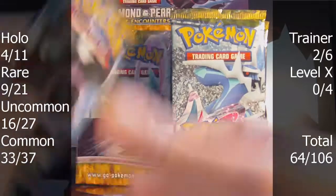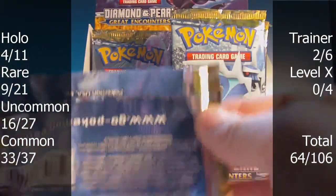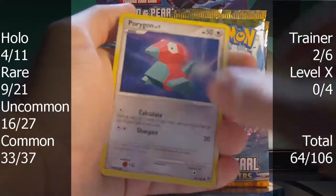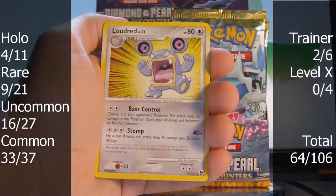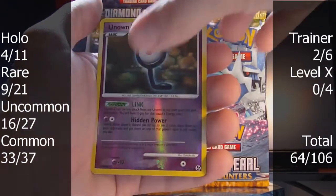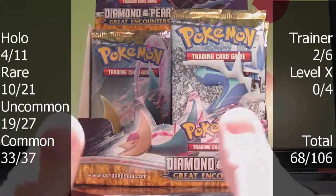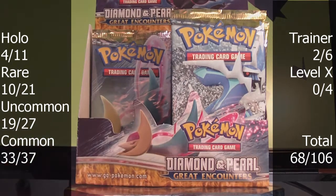Last pack of part one, and it's Darkrai. I would love the Level X right about now — that'd be cool. Porygon — which I just noticed is very fat — Phoebus, Kakuna, Baltoy, Togepi, Loudred, Skarmory, Huntail. The reverse is a common Unknown L, and the rare is a non-holo Slowking. Not a very exciting part, but it happens sometimes — that only means parts two and three will be awesome, so stay tuned. That's all for part one. Thanks for watching, comment, rate, subscribe, check out my channel and my website for trade information, and stay tuned for part two.